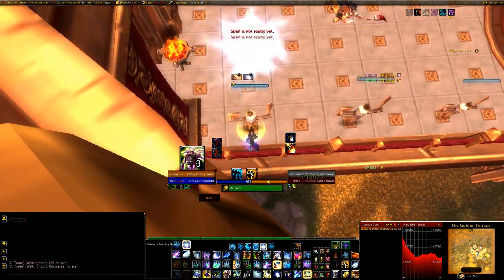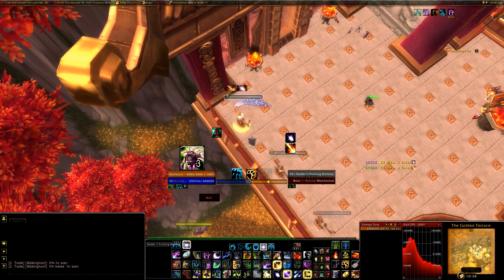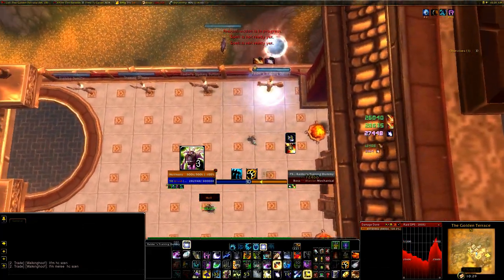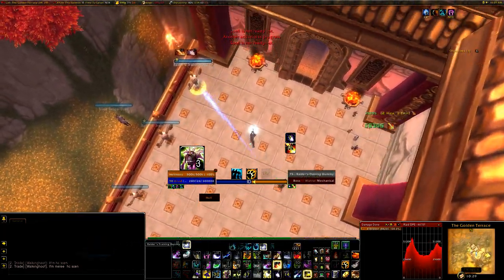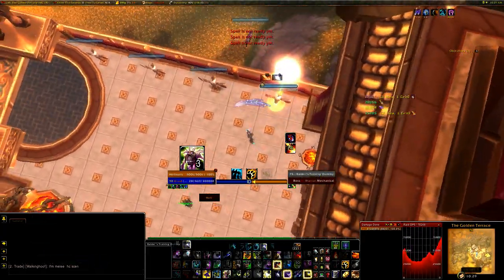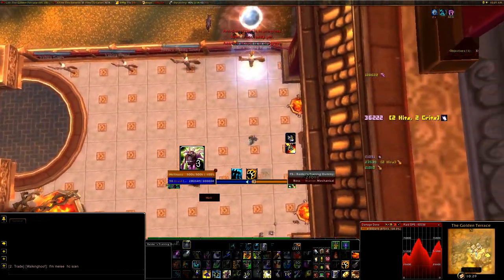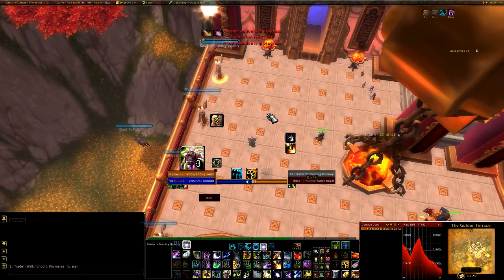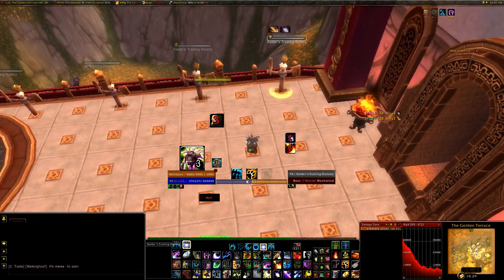If you need to move a lot, you need to think about which eclipse you're in. It's usually better to be in solar — Sunfire is better than Moonfire if you need to move a lot. You're going to throw on your dots, then keep casting the eclipse dot all the time. If there's a big proc, beautiful — but if you're going to be moving for long periods of time, it's just bad. Moonkins just hate that.